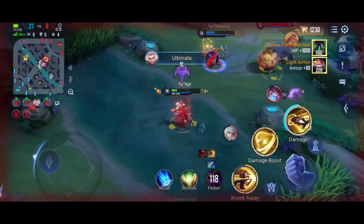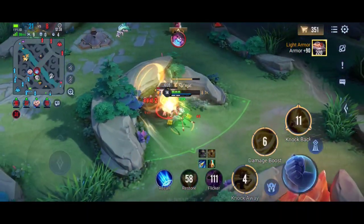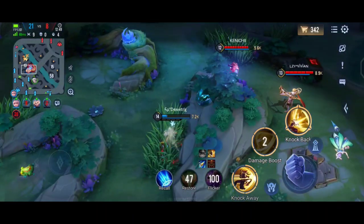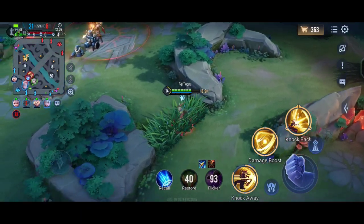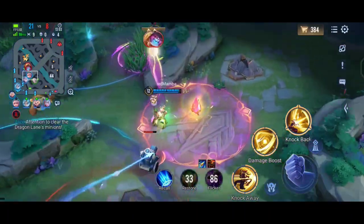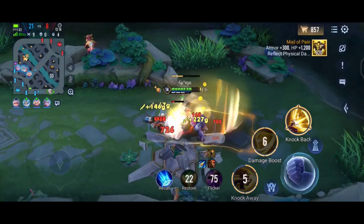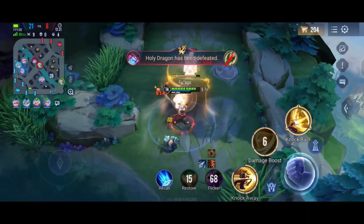That was very close — I thought I was going to die but I managed to lifesteal and use Flicker to escape. I grabbed the red buff and waited for an ambush opportunity. Yanis, Zip, and Zata are all there together — I can't jump in on three of them, especially without Flicker, so I'll go farm the bottom lane instead.